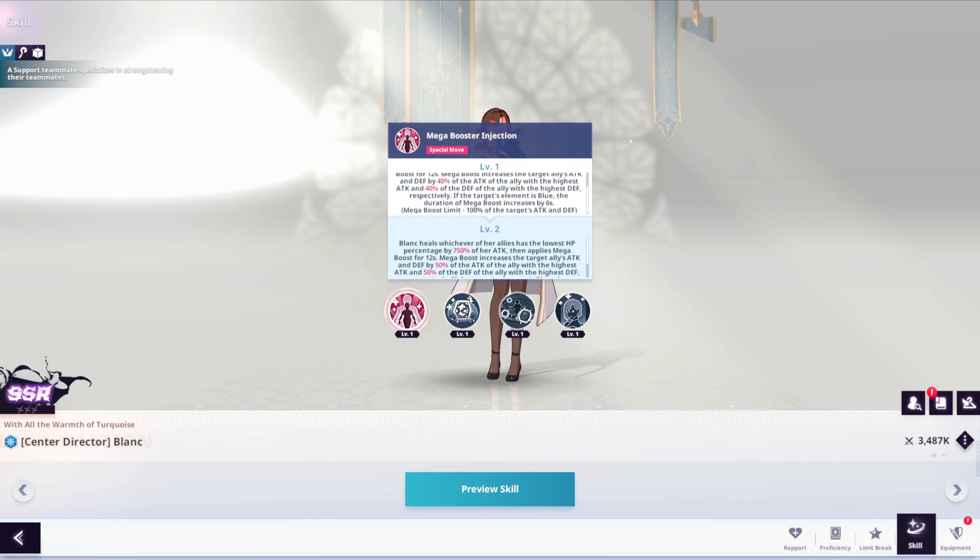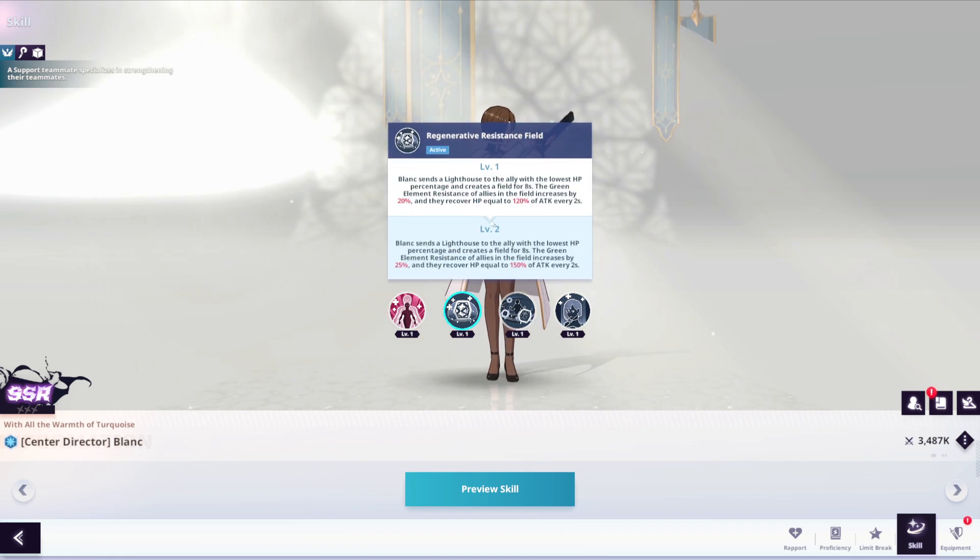Interesting — she's 100% a support character. You'll mainly use her for support. She sends a lighthouse to the ally with the lowest HP percentage and creates a field for 8 seconds. Green element resistance of allies in the field increases by 20% and they recover HP equal to 120% of her attack every 2 seconds. Definitely helps with healing and buffing, and it's really good that it targets the ally with the lowest HP.